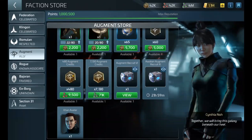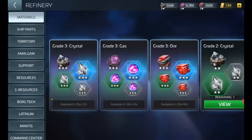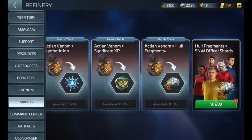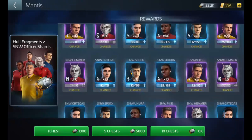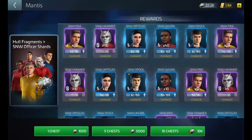If you're past level 30 and you have the Mantis and the Mantis Refinery, you can also do this with the Mantis Refinery — because you can convert your Actium Venom to hull fragments, and then you can regularly pull your Strange New Worlds officers. All the Strange New Worlds officers are either epic or rare, so once they're maxed out, you will get transporter patterns too. But the earliest way to get transporter patterns is through the Augment Store.